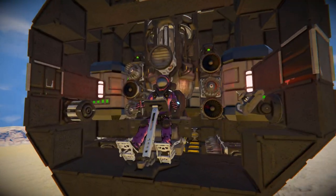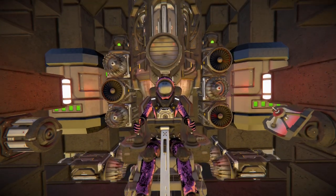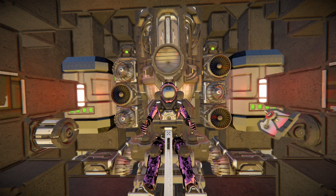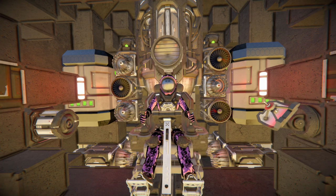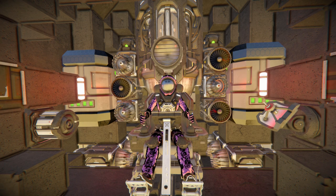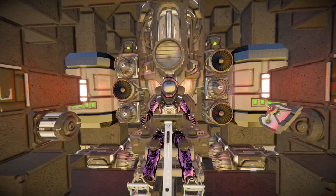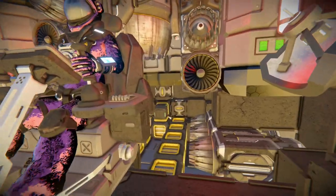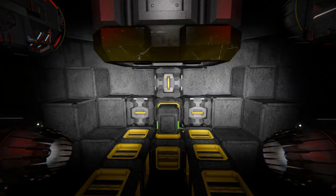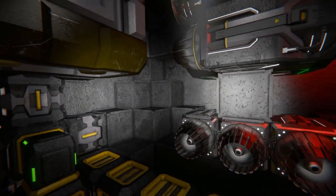Inside the ship we've got two large batteries to power it and a bunch of atmospheric thrusters - atmospheric thrusters are the only form of propulsion on this ship, so if you want to go to space you'll need to attach ion or hydrogen thrusters. Coming around to the back we can see a bunch of conveyors going up to our cargo containers, which is how we store ammunition for our gatling guns, and there's plenty of spare space in there.